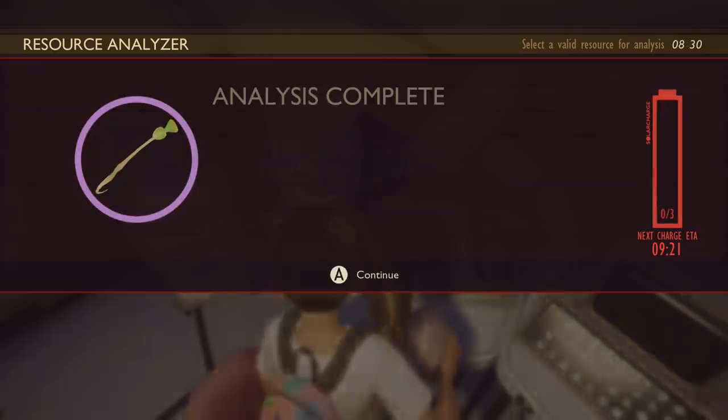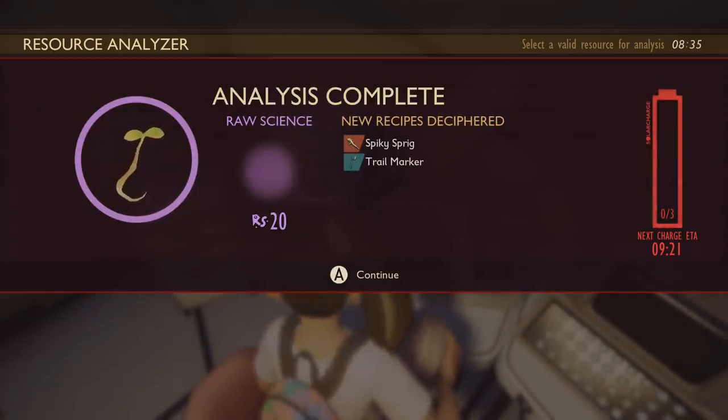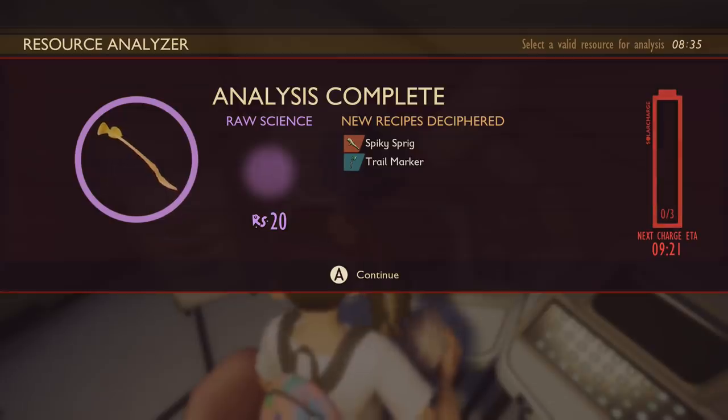Scanning the white fuzz unlocks armor glue — that's pretty much the only useful thing for now. It will help repair your armors so you don't have to keep getting brand new ones; you can just repair your old ones. Make sure you also scan a sprig, because that's going to give you one of the best weapons in the game — the spiky sprig.